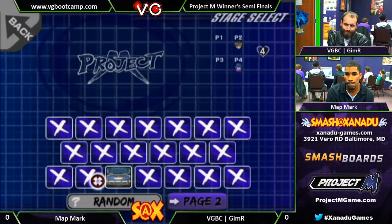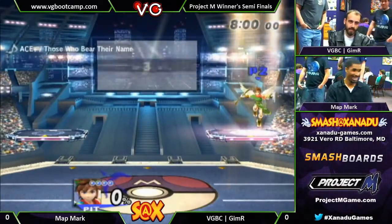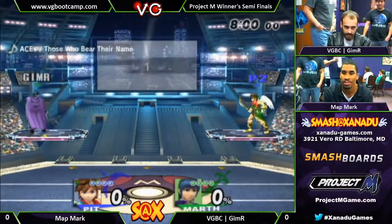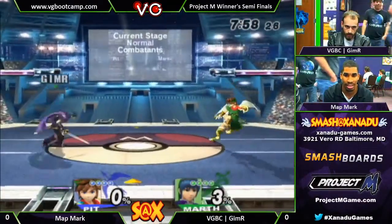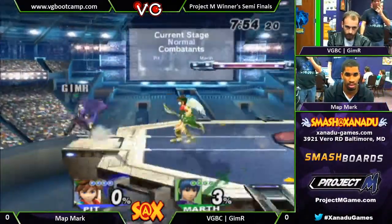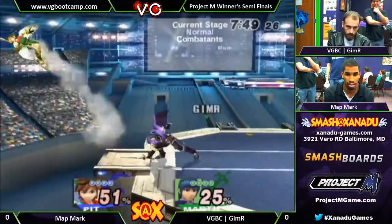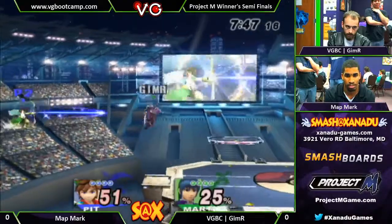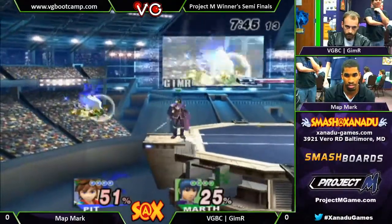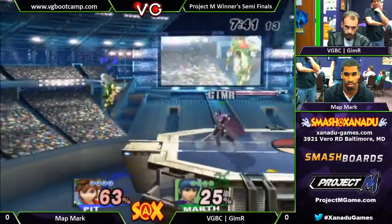We're going to start on Pokemon Stadium. That's actually one of my favorite new neutrals. I've always liked the way it was laid out. The Switch was like, oh no, I'm good. I like the Master Ball customization. So Gamer going up as Marth, one of the new skins, versus Matt Mark's Pit. Matt Mark's Pit almost died at a tipper. Not how you want to start a match. See if Matt Mark can pull it back.